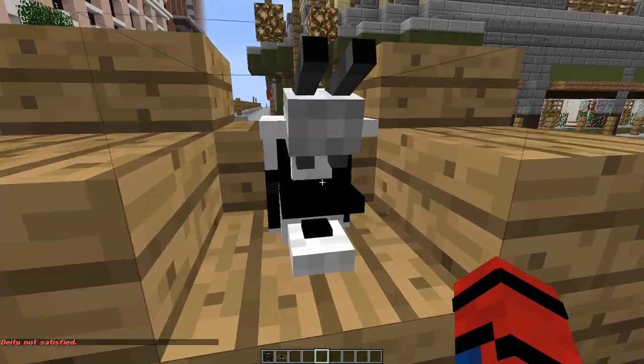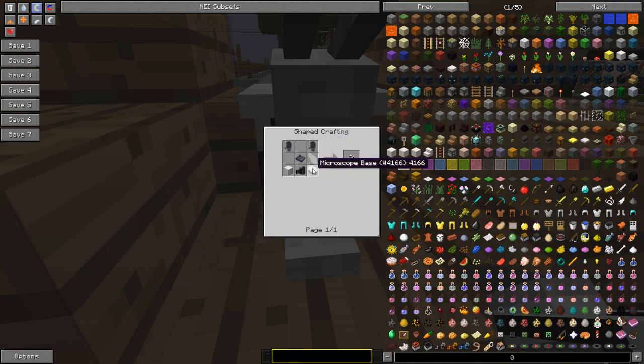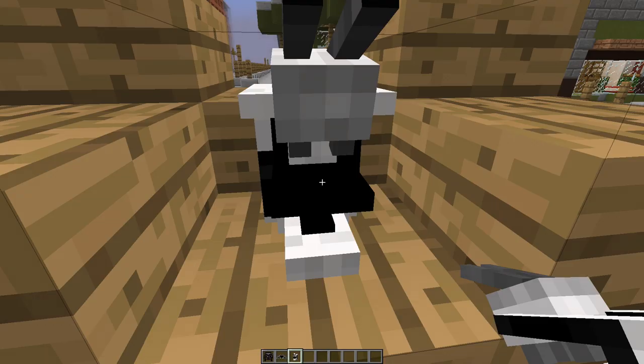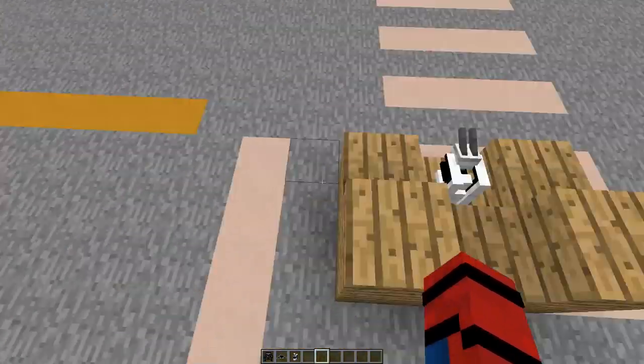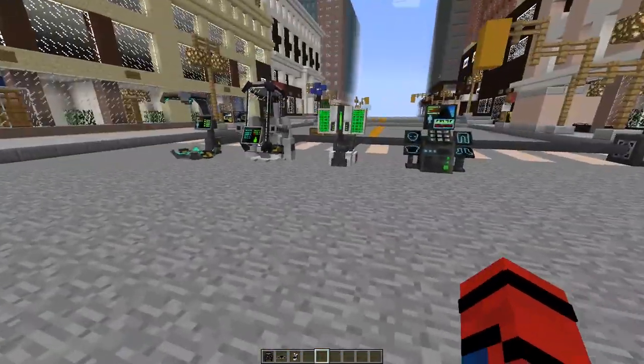Now we move on to the microscope. The microscope is pretty self-explanatory. You craft it with a microscope base, a microscope illuminator, a block of iron, a microscope arm, a microscope stage, and two microscope tubes. In the microscope at the moment, if you put in the spider tissue sample, it crafts PIM particles. I don't believe there's more right now, but there will be more in the future.